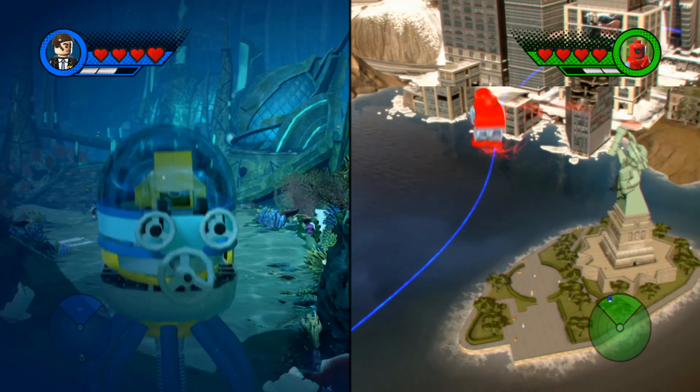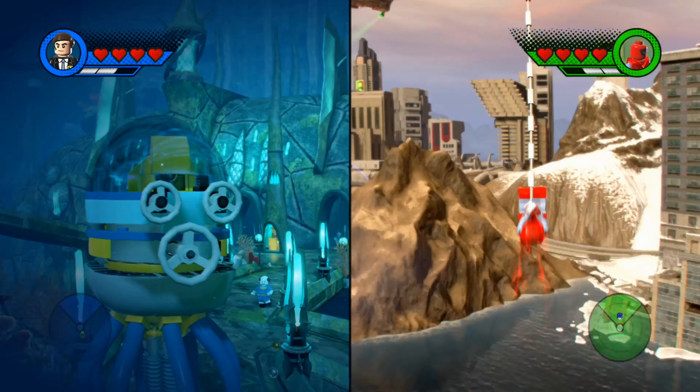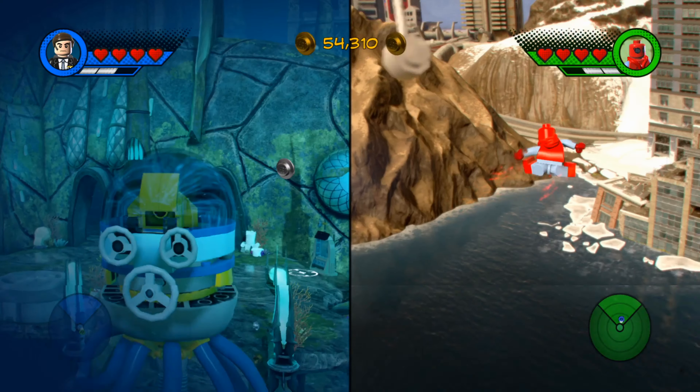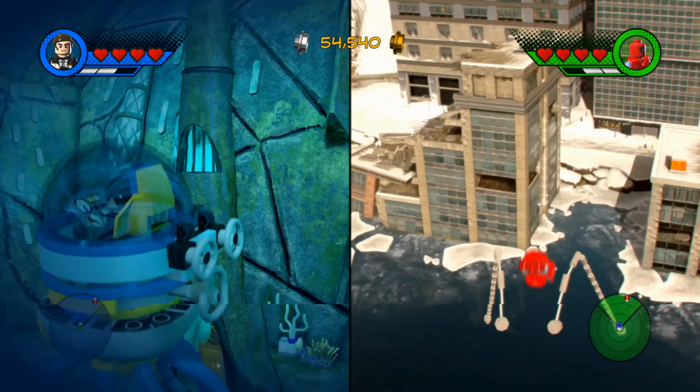I can't believe they even mixed the water and everything, because that's kind of crazy. Is that like different tints of water? You know how some oceans have different tints? The water does look like it has different colors here — some ocean water is darker and some is lighter.